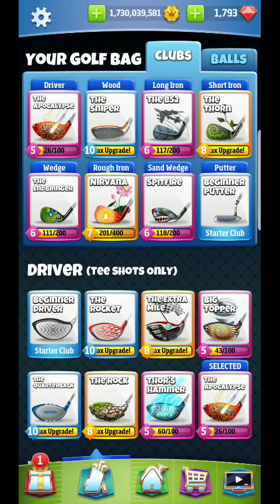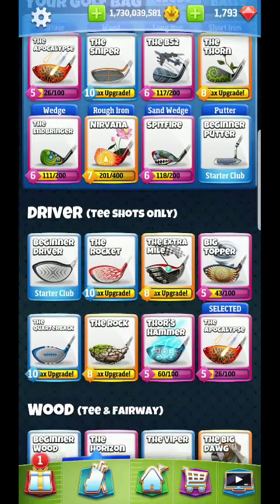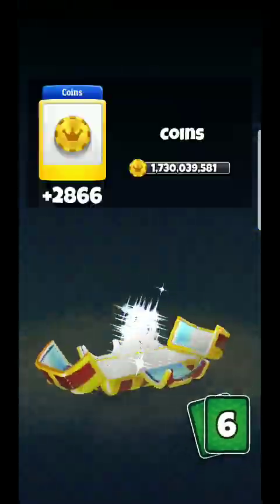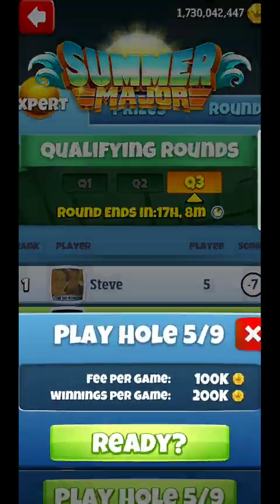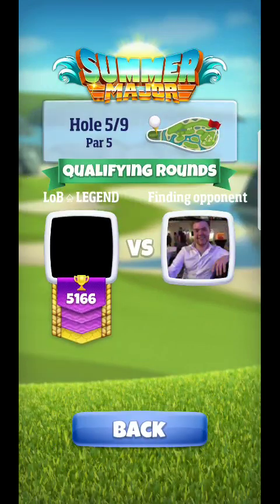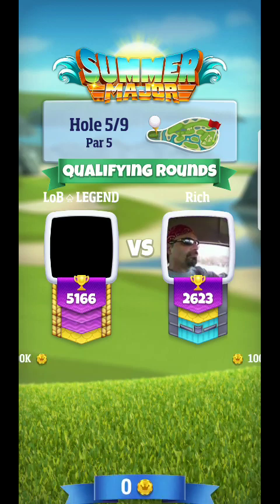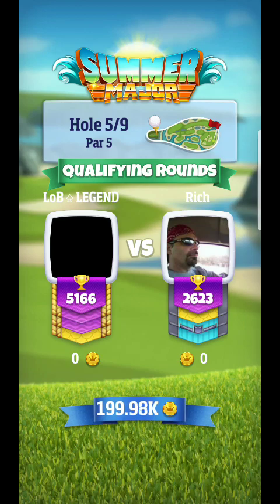Alright, hello everyone — setting up for hole number five. I've got a King Maker Apocalypse for the curl. The way I'm going to go on this hole is to the right; I'm always going to go to the right on this hole.